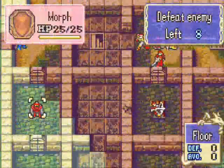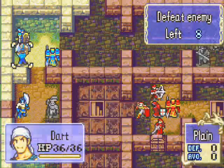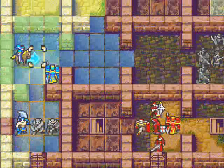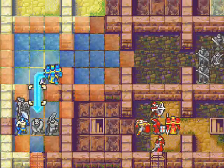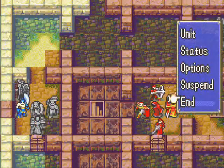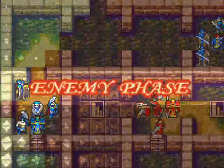Should I? You know what, let's get everyone up close before we do anything. Let's put him there. Let's put her here, even though she won't be able to use anything. And let's just wait, don't lock anything. We'll wait. Let's put Hawkeye up one more so we can at least get ready to attack.